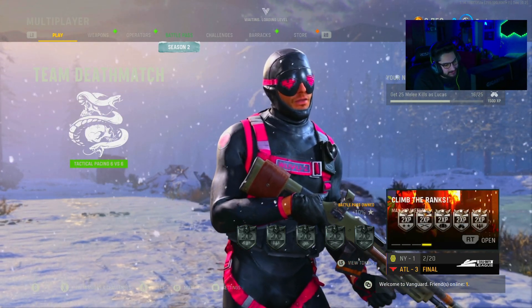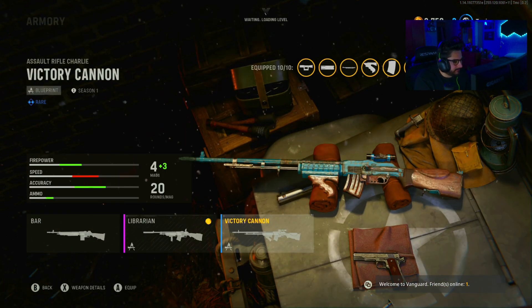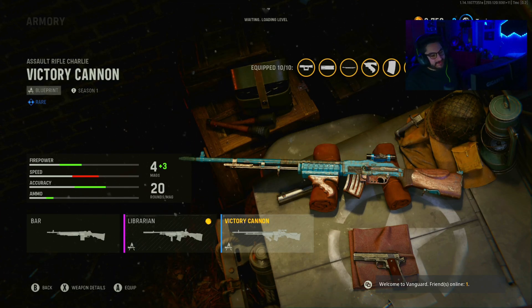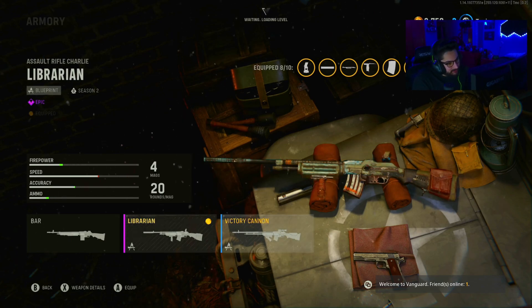Here's how the gun looks right there — nothing crazy looking. I do think the blueprint from last season for the BAR, the Victory Cannon, was sick. I remember doing a video on it and the gun just shreds. And that was only a rare blueprint. This is an epic blueprint, so maybe this one's a little bit better, but we've got to see.